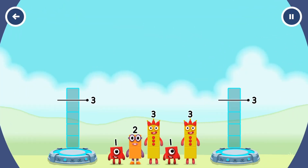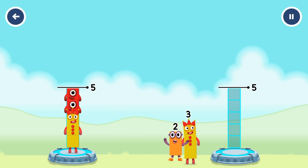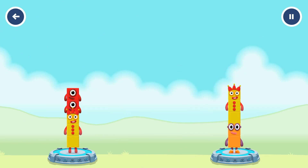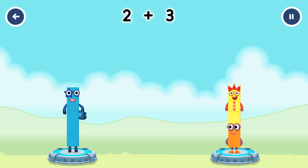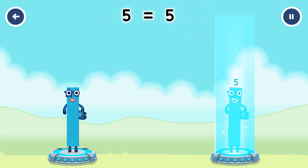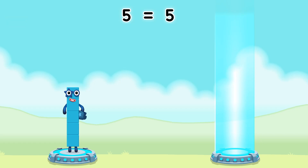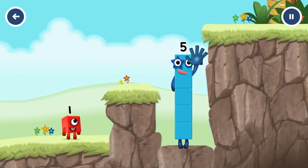Share the number blocks evenly to make two groups of five. Three plus one plus one equals five. Two plus three equals five. Five equals five. Hey, five! Yes, you got it!